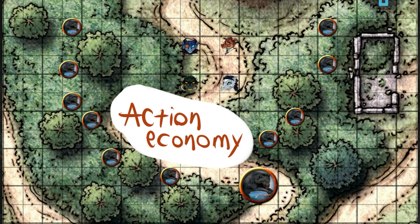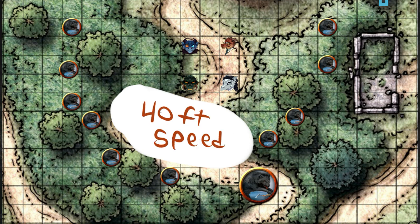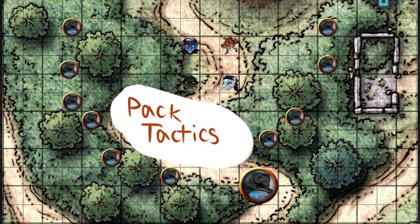Action economy: they are more in number, so they do more attacks. Their speed is 40 feet — outrunning them will be hard. You have better chances climbing a tree, and that might be the counter itself. The biggest of all: pack tactics. They have advantage when they swarm.